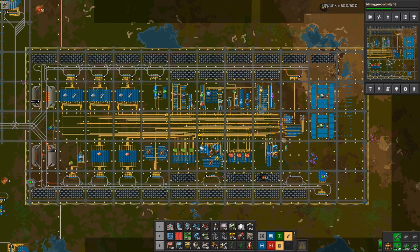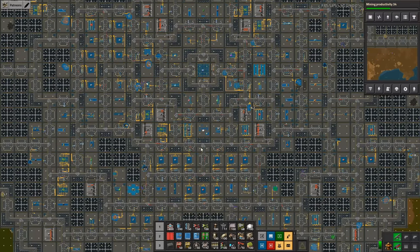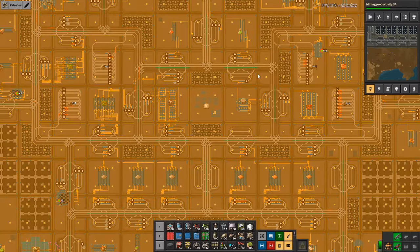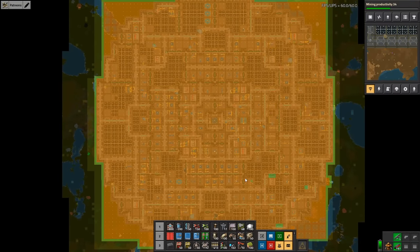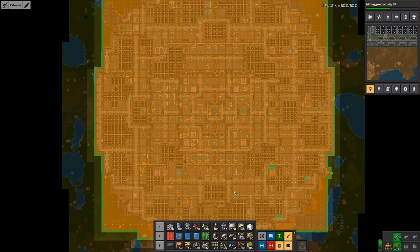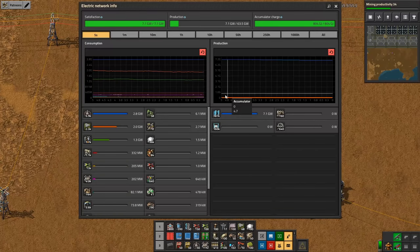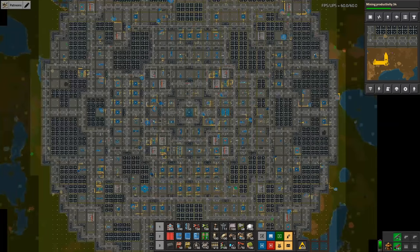Using the logistics train network mod is a massive advantage with cityblocks because you don't have to place related blocks near each other — you can let the LTN do the routing for you. If you're unsure about that mod, I have several tutorials on my channel. Back in the train megabase, I want to emphasize how well the logistics network integrates with cityblocks — making it easy to cover everything with the absolute minimum number of roboports. In a base this size, that comes out to around 4,000 roboports.